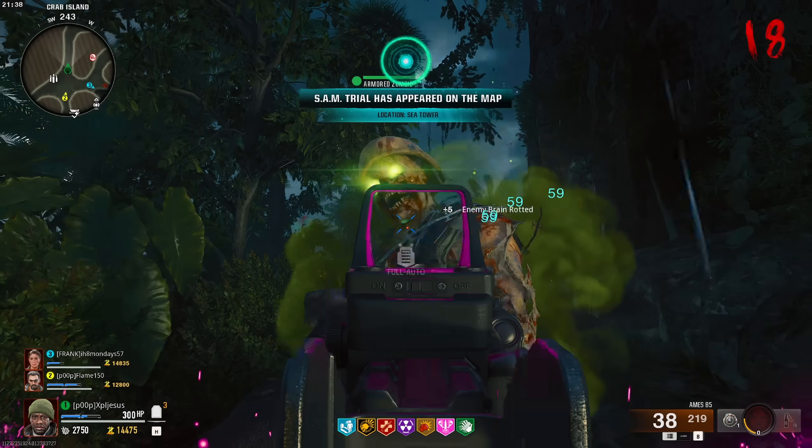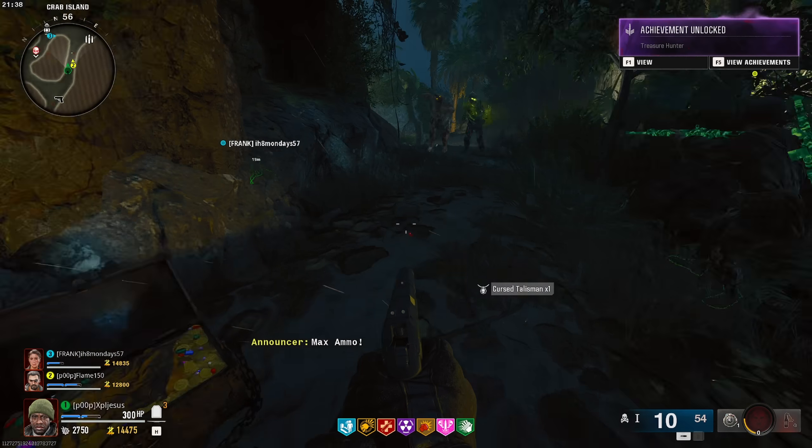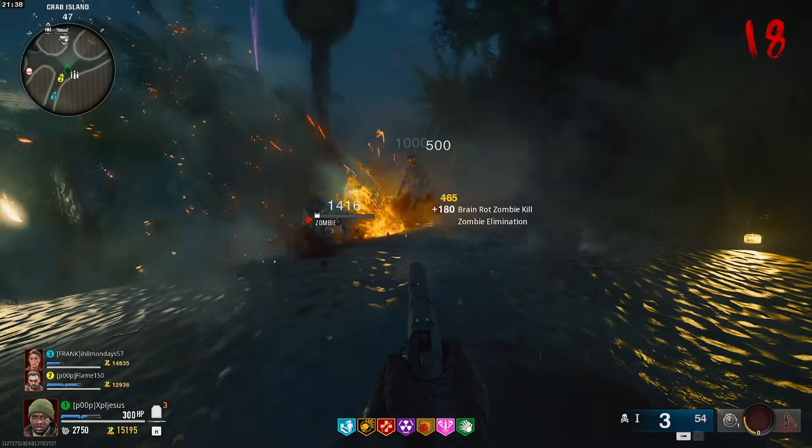Collect the talisman, and whilst wearing it, all kills will now give double points. However, being hit will cause you to lose 10% of your points because it is cursed.